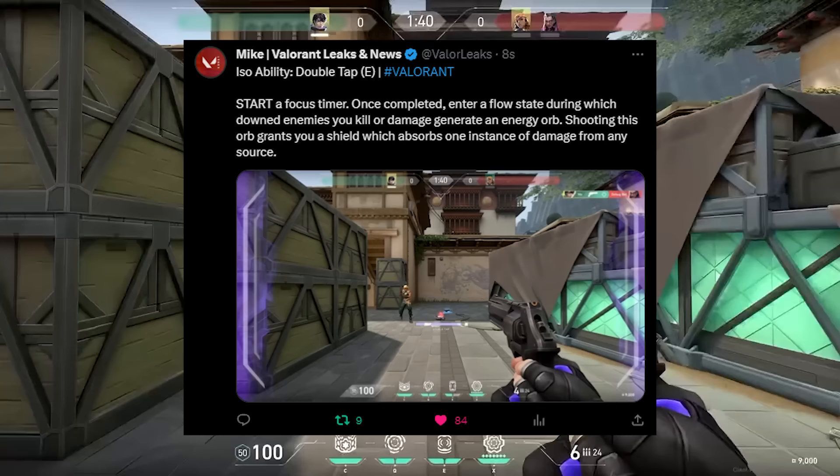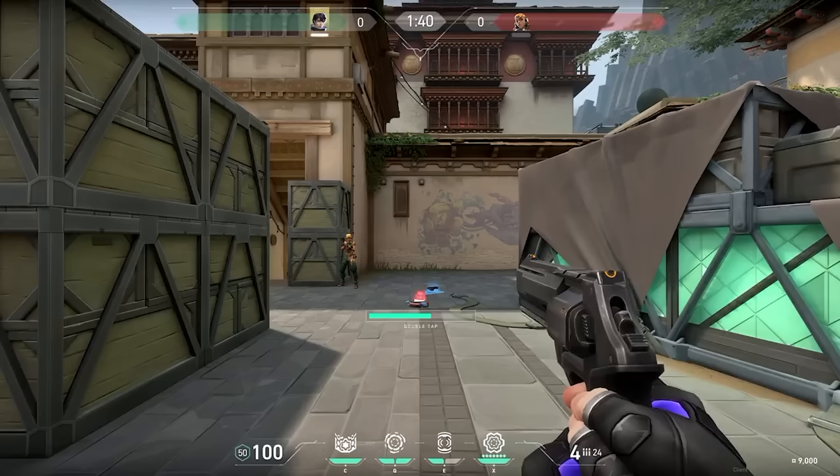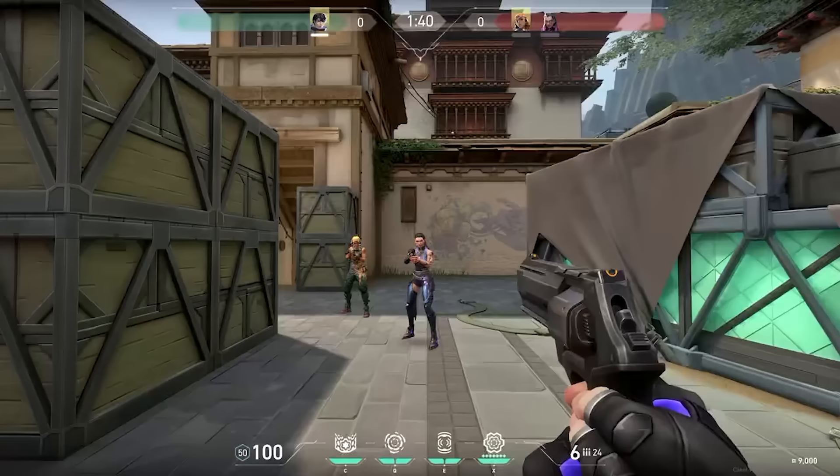Iso's signature ability — the ability he gets for free every round — is called Double Tap. You start a timer which, once completed, lets you enter a flow state. When enemies are killed they generate an energy orb, similar to how Reyna gets souls on a kill or assist. When Iso shoots this orb it grants a shield that absorbs one instance of damage from any source, as you can see in this video where it completely tanks the result. The effect lasts around 12 to 13 seconds, and at the bottom you can see he can buy a second one.